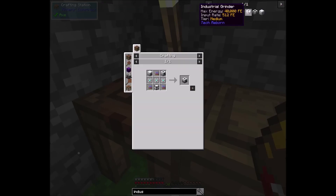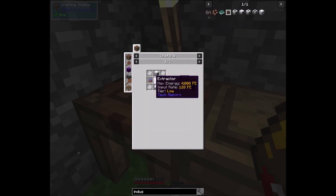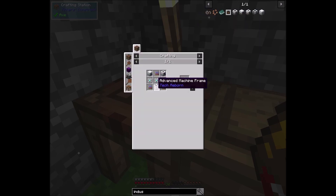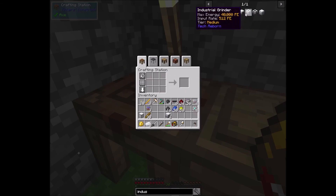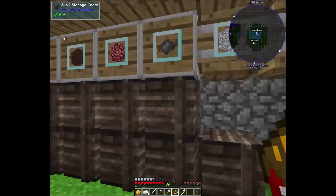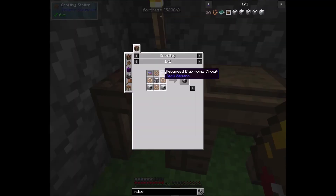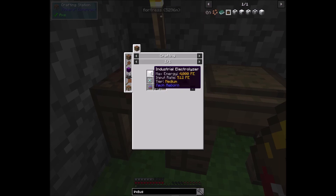Let's go ahead and make two more of these, and then we can make all those extractors. Kind of sucks because I have to actually click these in individually. I got one of those tree taps left: one, two, three. And it would be nice if I actually clicked on the right block. Alright, we got those — what else are we needing in this one?